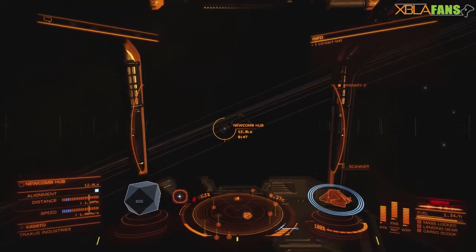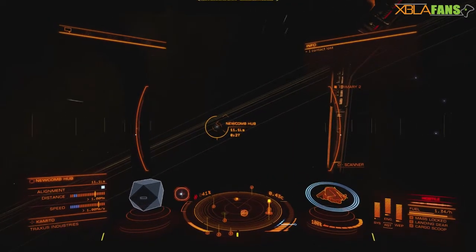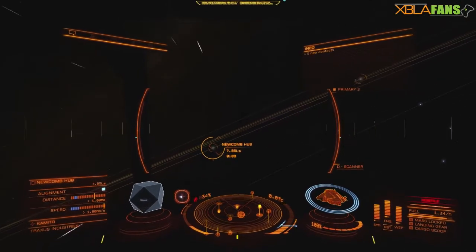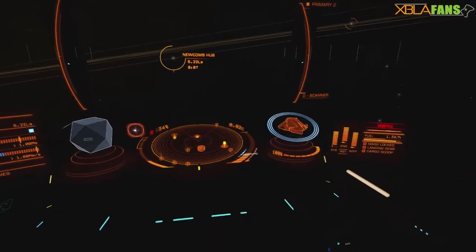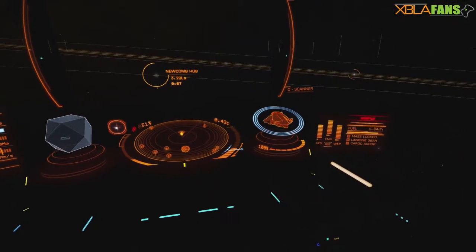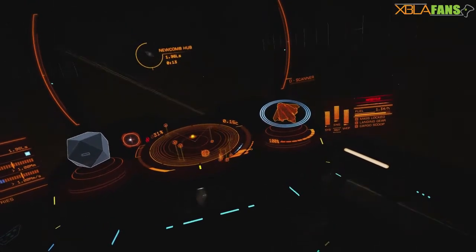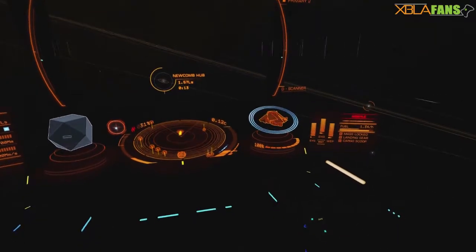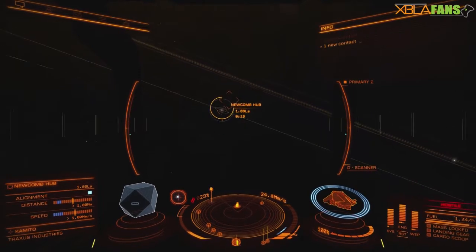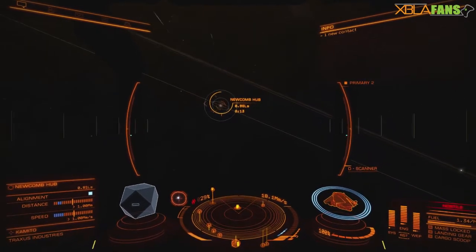Elite Dangerous is based on our universe — there is gravity and gravity wells. That's what's getting a lot of people: you get sucked into a planet's gravity while going as fast as you can during supercruise. What you want to look at is the little blue bar right here — that is your suggested speed where your ship is most maneuverable. When you get to about 2.50 light seconds from a planet, you want to go just below that so you don't rocket past it. It will slow you down but will save you a whole bunch of hassle. Slowly approach the planet or station.